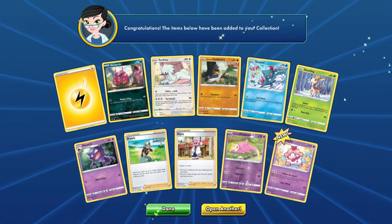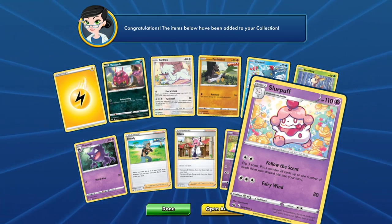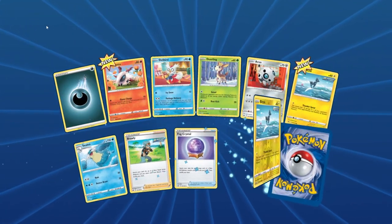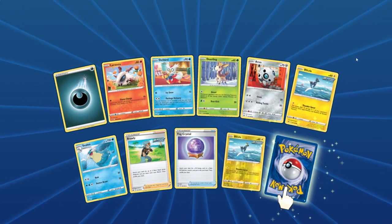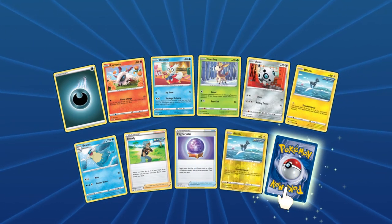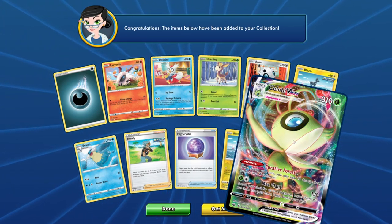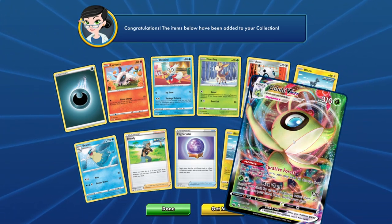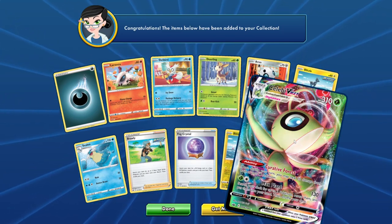Getting energies back if you're playing a deck that's going to be consuming energies like it's nobody's business. And then we got a Slurpuff. One more pack — see what we get, hopefully something good. We got a Larvesta, two Blitzles, one regular and one reverse holo. And we got Celebi VMAX: once during your turn you may heal 20 damage from each of your Grass Pokemon. Search your deck for up to two Pokemon, reveal them and put them into your hand, then shuffle your deck. Nice.